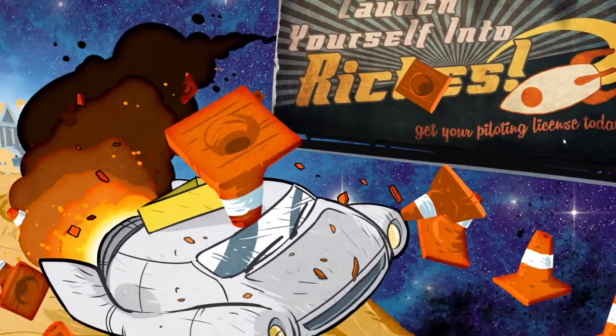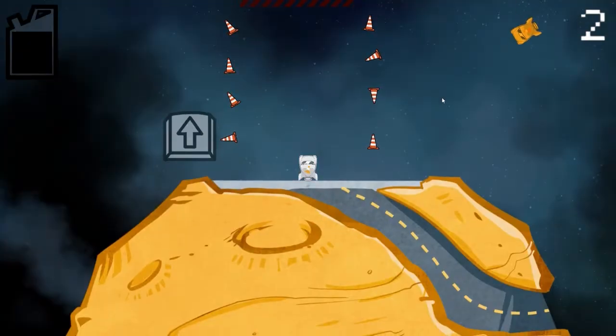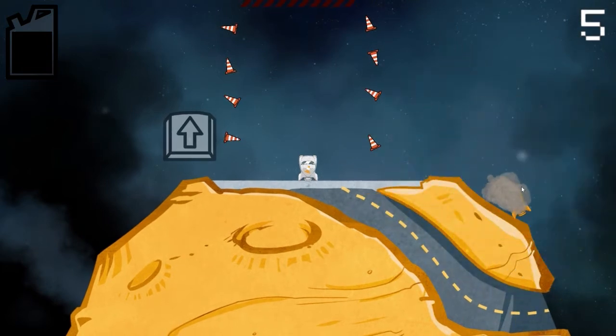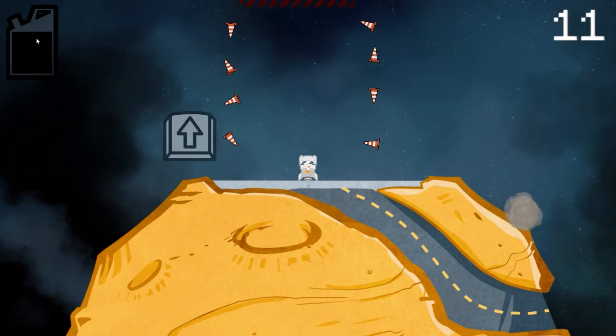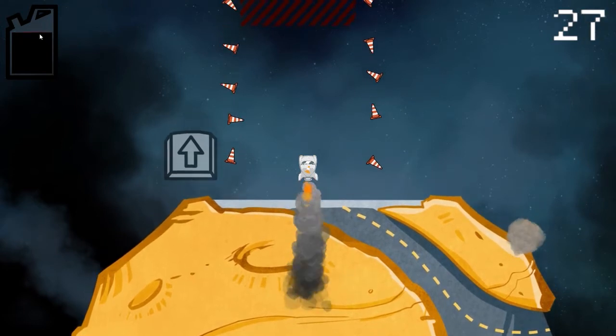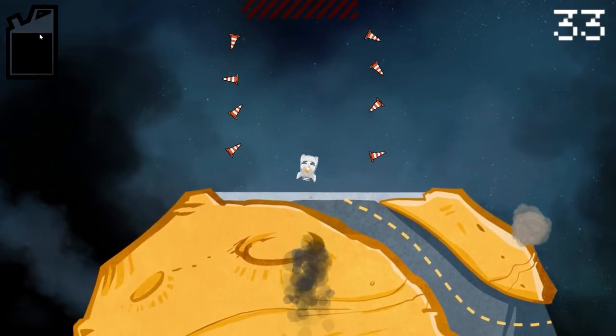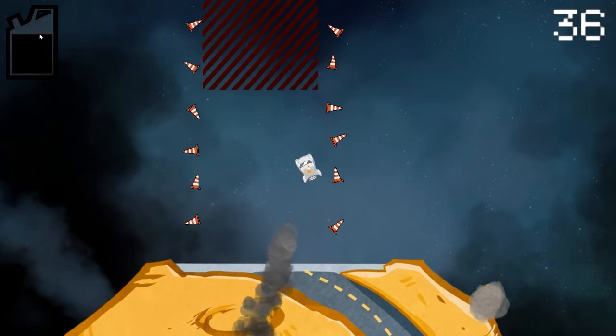Launch yourself into riches — get your pilot's license today. I absolutely love the art style for this. We have a timer over here, and there's a ship crashing into our little planet or asteroid or whatever we're on. We have a fuel gauge, so that's good to know. It looks like it's just keyboard controls. So, up to fire our engine — you can see we are losing fuel. It seems to be just three-button controls: you turn left and right, and up to get thrust.